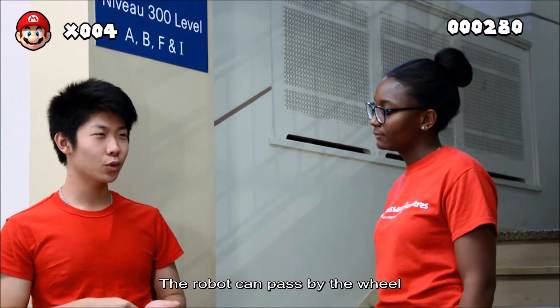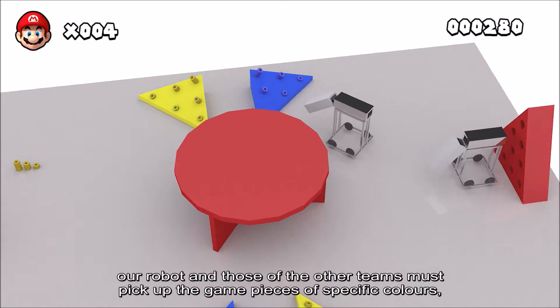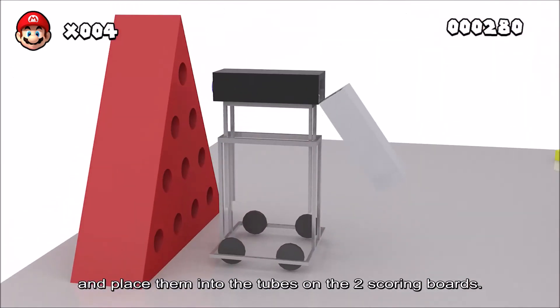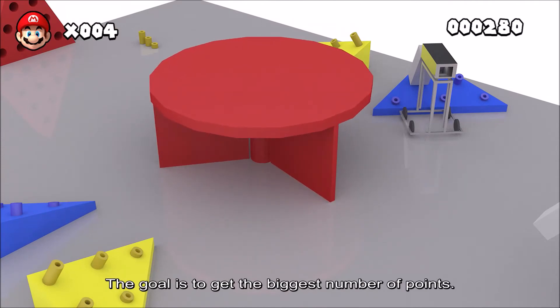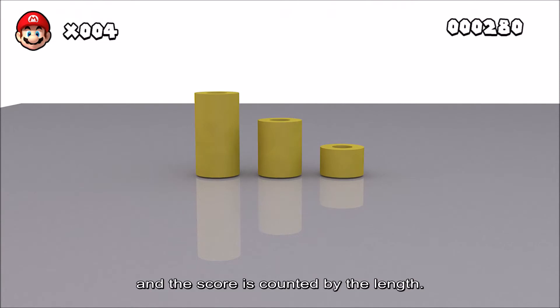The robot can pass through the road, and the game pieces can be used as escaliers to pass through the wall. In the CRC competition, our robot and those of the other teams must collect the game pieces of a specific color and insert them in the tubes of two pointing panels. Les robots doivent être capables de passer par la porte tournante au centre du terrain. Le but est d'obtenir le plus grand nombre de points. Les pièces de jeu diffèrent de longueur, mais les points sont comptés par unités de longueur.